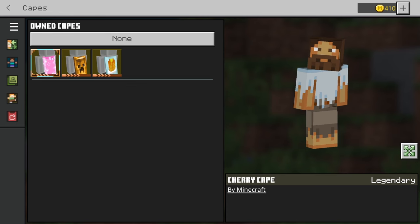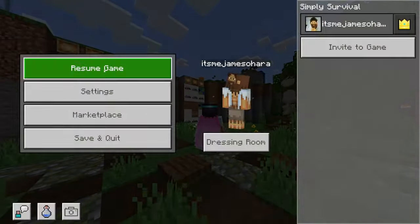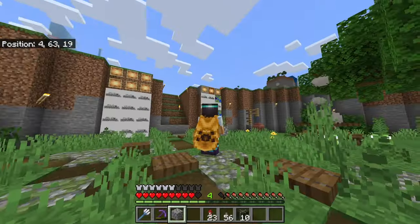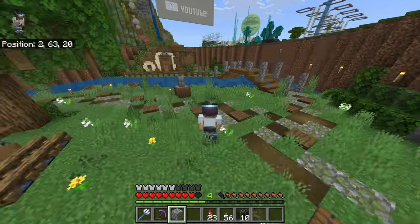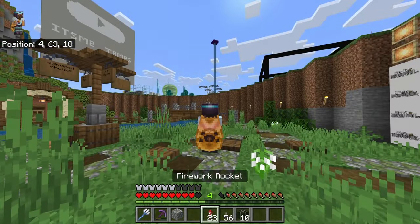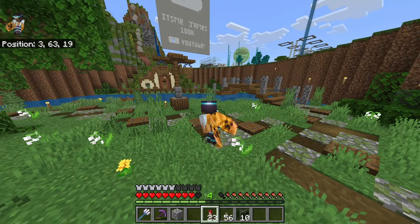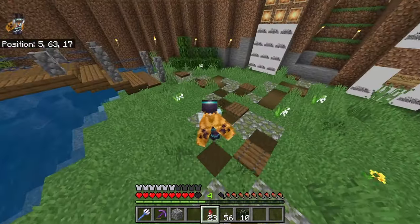I think that's all the good recent capes that have been available. There is a new cape now — as you can see this one right here is very similar to the new cape we're expecting to get. When you stand like this you can see we've got the creeper faces facing each other and the wings, and I assume that's what the new cape will be like — just obviously green instead.